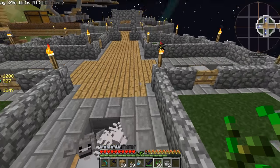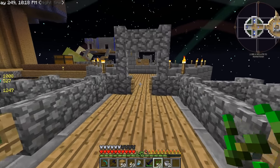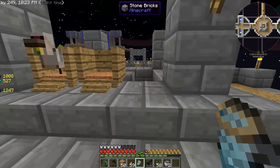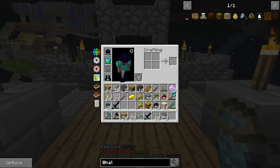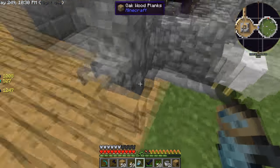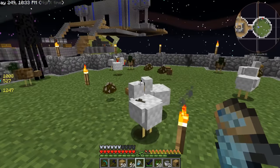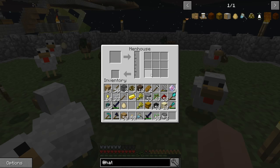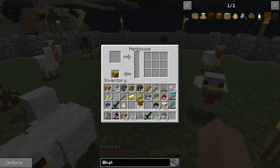All right, so we'll go put that hen house in. Get out of the way - this thing is meant to be pretty cool. It's meant to suck in everything if we power it with hay bales.